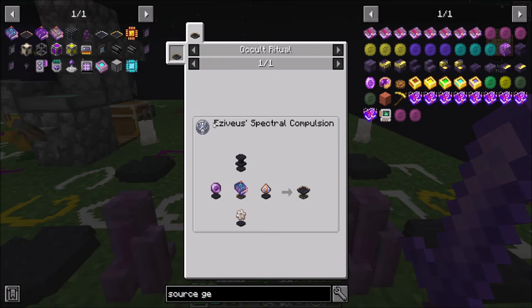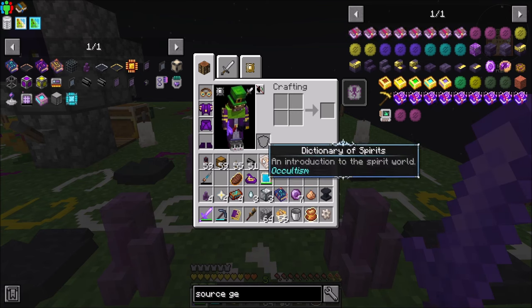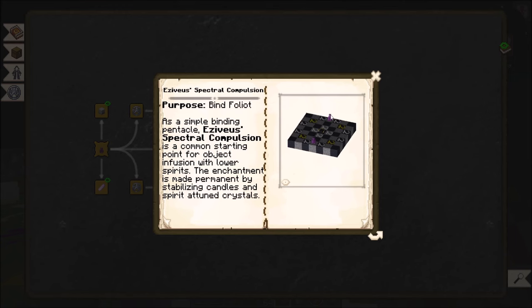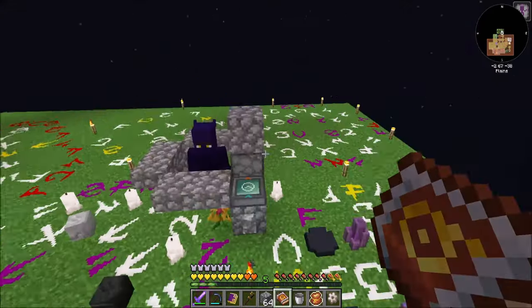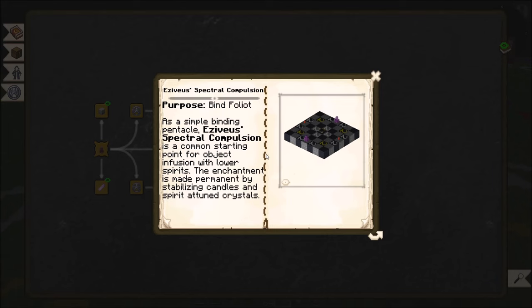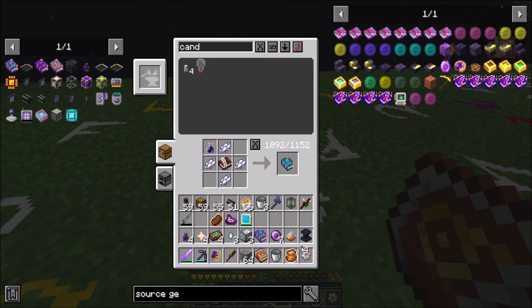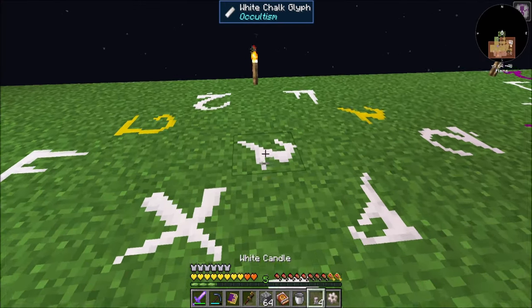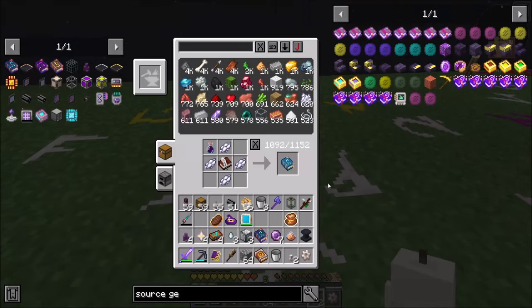Now which of these rituals do I do? Veseus's Spectral Compulsion — I'm going to have to look up in the book. So he's going to be two crystals on the sides, four white around the center, and some white and some candles. Do we have something that looks like that? I feel like it's this one — yeah, that's it. I'm almost certain that's it. I just need the candles, which will go probably north and south. I don't know if it actually has a facing.